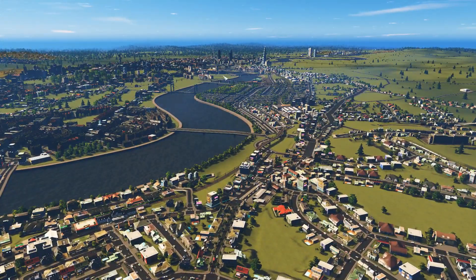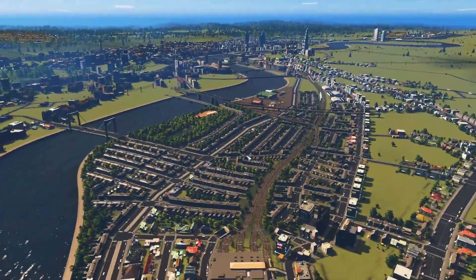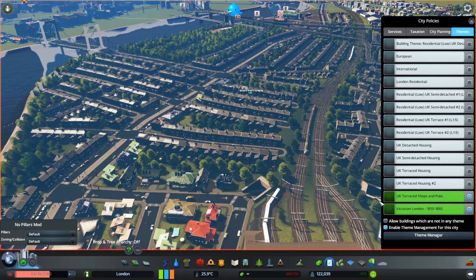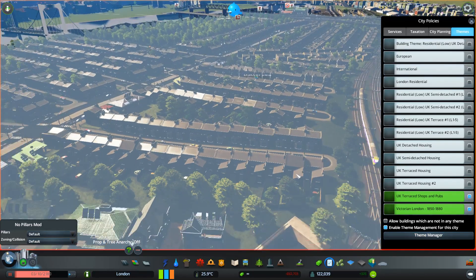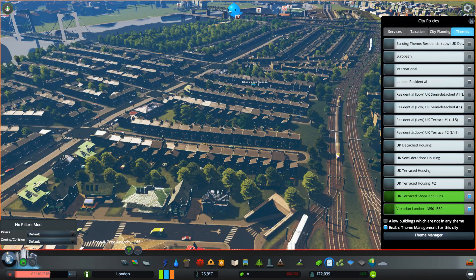This area looks really nice but it's way too even - there isn't enough variation in here. So what I want to do is have a little play around with this. Let's pause for a second, go to policies, and now that we've got the Victorian London theme in here with all these really nice houses, I want to mix it up a bit.